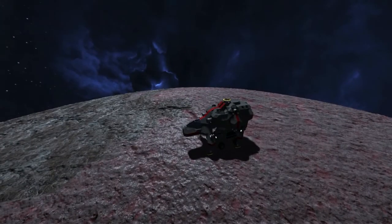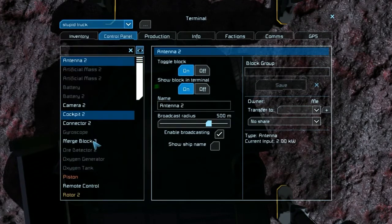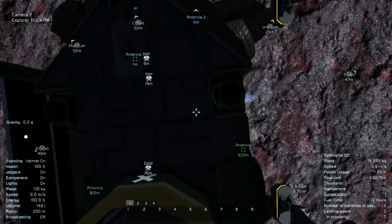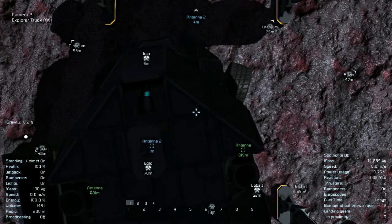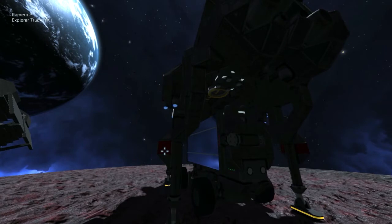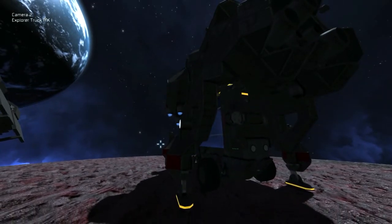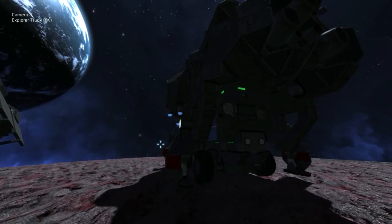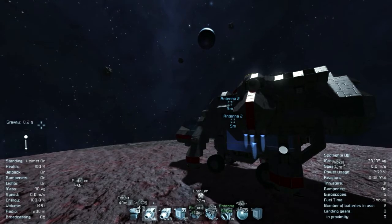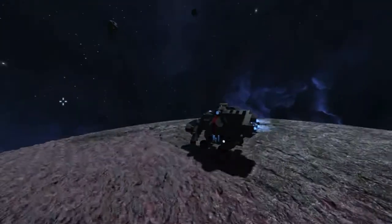Now let's go to the ship — number A for the camera — and I'm going to control this little truck so I can align it. Turn on the connector and then fold the legs, yeah, and now we can get out of here. Let's get out of here.